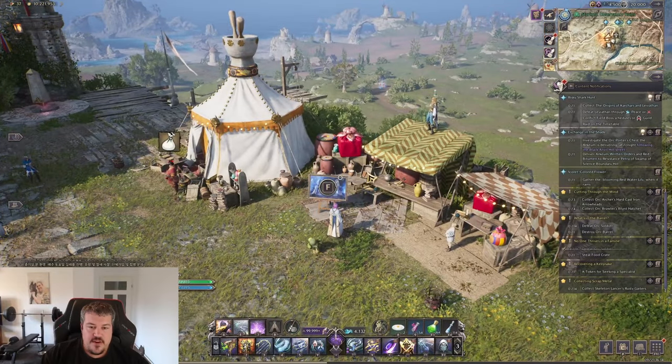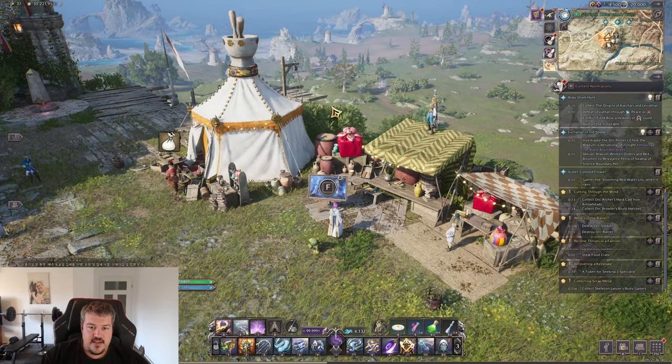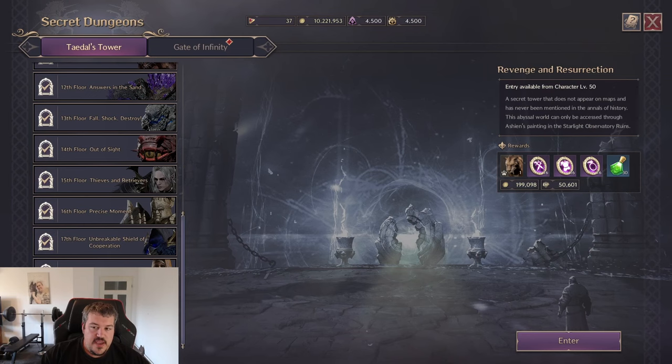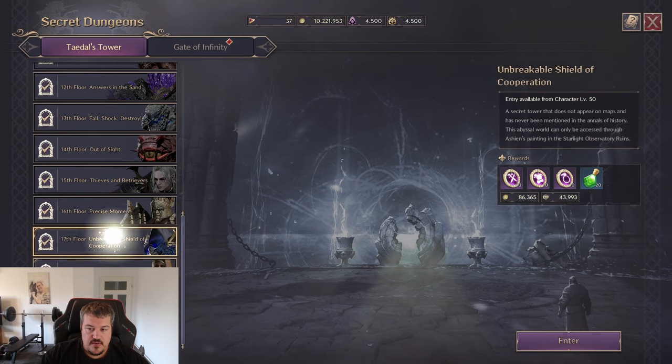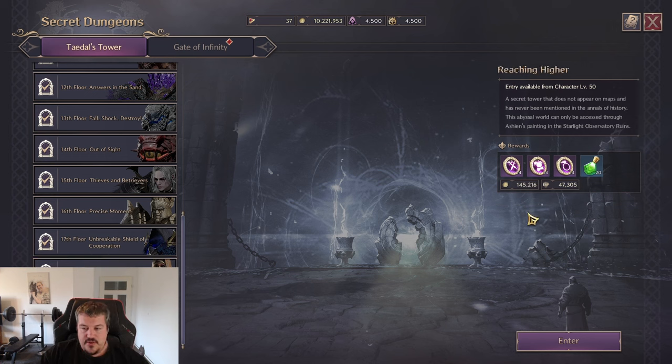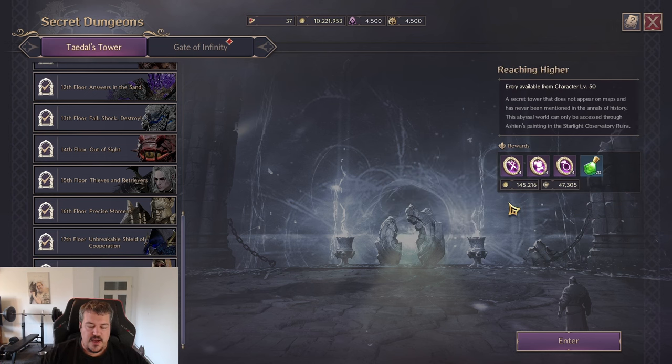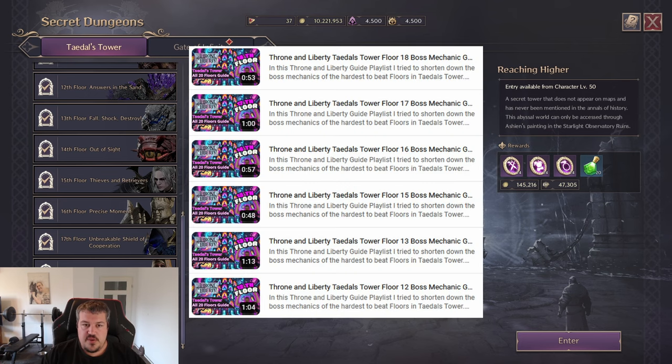At the start of the server, another important source is the Talus Tower found at Starlight Observatory. Every clear of the floors will provide you with lots of upgrade material. Also, if you're starting on the server and you get your hands on purple items while still wearing blue gear, just dissolve them and upgrade your blue gear for the power spike — it's worth it. If you struggle with any of the floors, I'll be providing videos for all the hard floors releasing soon.